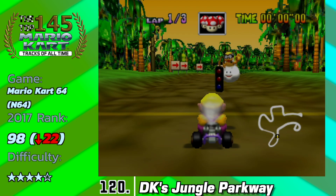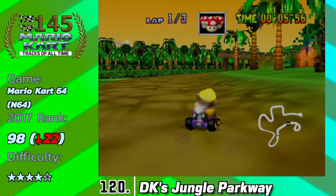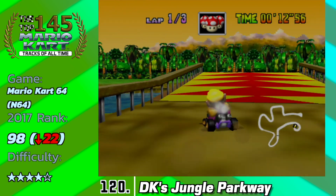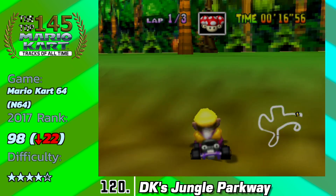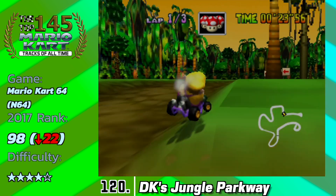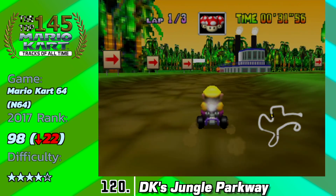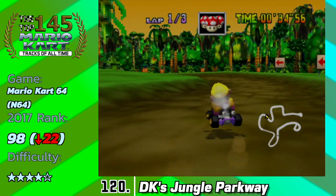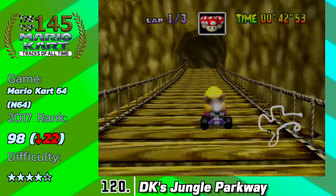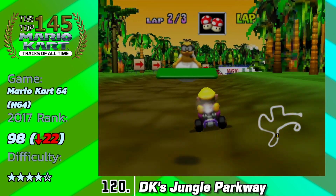Coming in at 120 is DK's Jungle Parkway, taking quite a fall. It's a pretty difficult track but that doesn't explain why it's down low — it just had a lot of potential. It has a really cool glitch at the beginning, but first there's this cannon section where you have to be perfect or you'll fall in the water. You also can't take many shortcuts on this track; if you manage to cut through the grass you might get lucky, but other times you get hit by something that causes your ghost data not to save regardless of your time — and that's really frustrating.